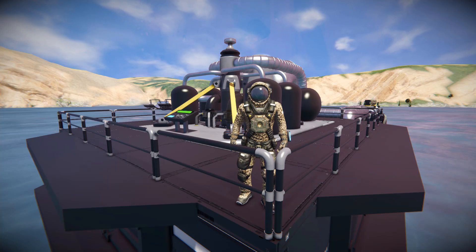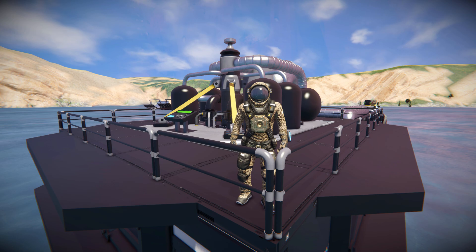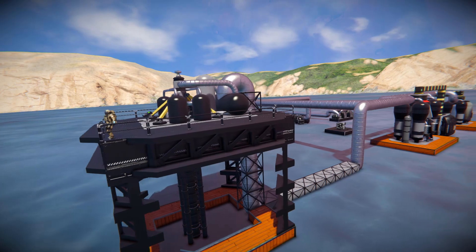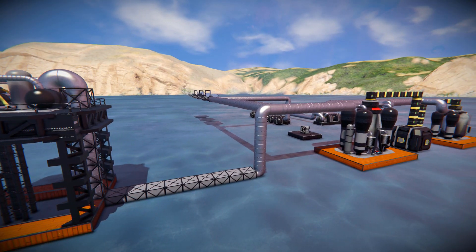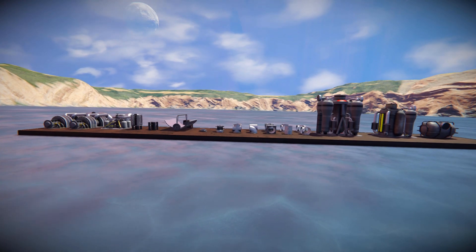Hello and welcome back to another Space Engineers Mod Showcase video. In today's video, we're looking at a new way to generate power. This mod is called the Steam Power Systems, which is this lovely stuff I've set up over here. And for the individual blocks, we have them all laid out very neatly over in this section.